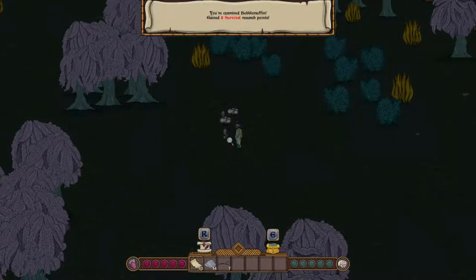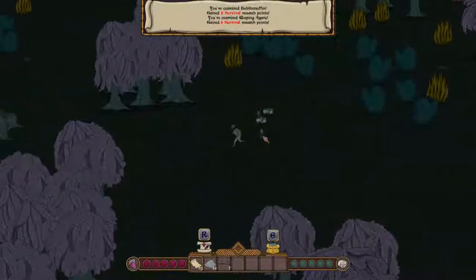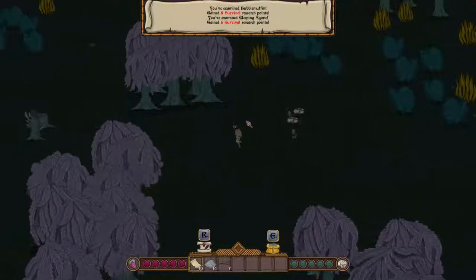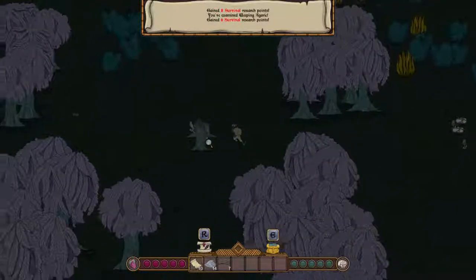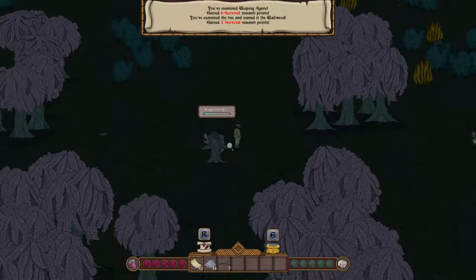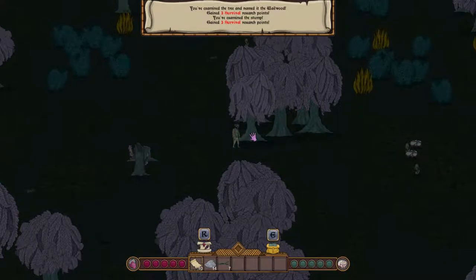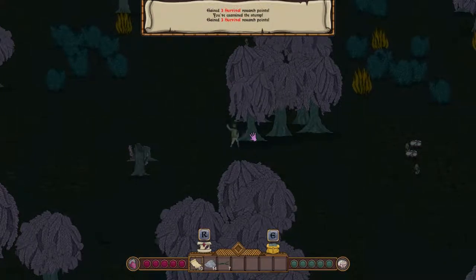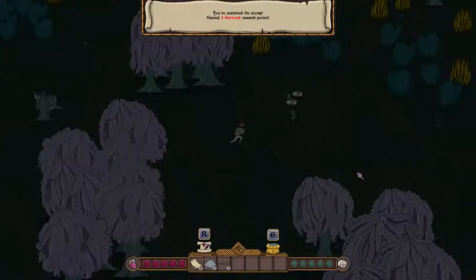I got some bubble muffin here — I guess that's a fungus. This weeping agaric looks kind of like a lichen, except that it's on the ground. Whatever. I don't judge. Examining everything I can in order to get some research points up. Maybe I'll get some more twigs as well. Oh, there they are — just gotta shake those twigs out of the trees.